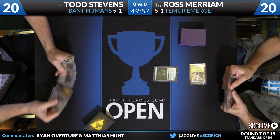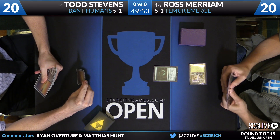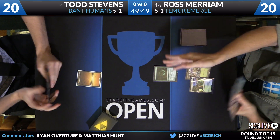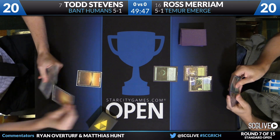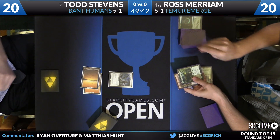Ross starts out on Vessel of Nascency — we're underway. Todd is on the draw with these two planes. There are two copies of Knight of the White Orchid in his build, and we'll see if maybe that's going to be his turn three play.